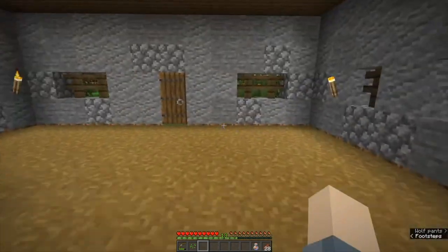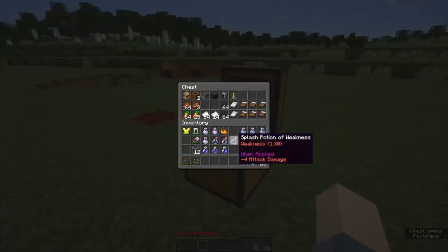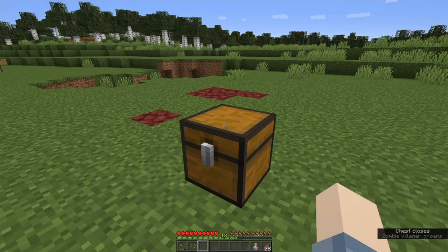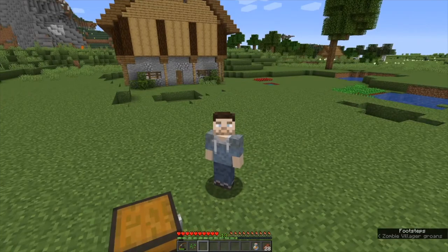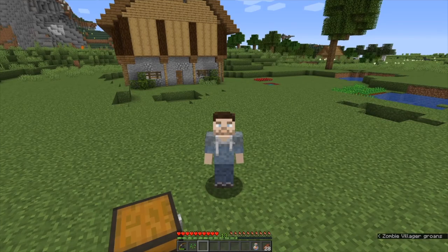We're going to run over to our zombie villager pen and drop off the splash potions of weakness in our prep chest for the next episode. We got all of our workstations, some trading materials, and our beds all set up. If you're curious about curing zombie villagers and setting up a villager trading operation, be sure to hit that subscribe button for the next episode, which will cover curing zombie villagers, setting up a villager trading operation, and breeding villagers. I only have two, which is the minimum you need to get started with breeding villagers, so we're going to be building basically a village from scratch.